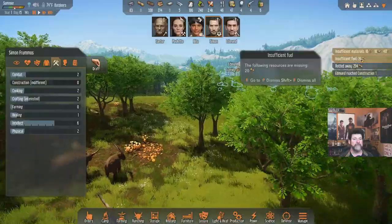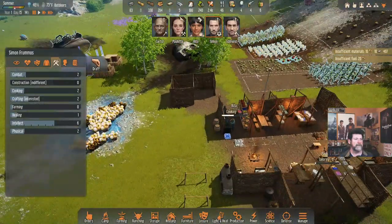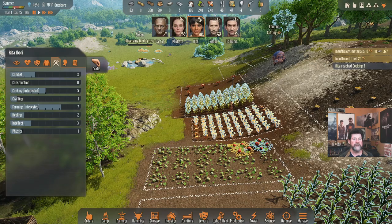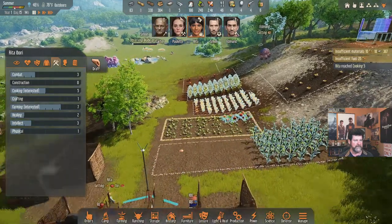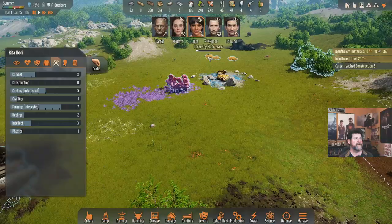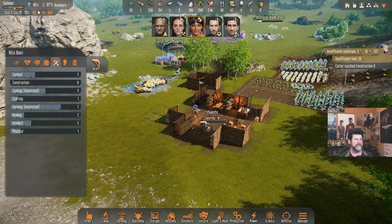Insufficient fuel — we need to get more glitter caps harvested. Rita is cooking; we've got one more meal for each of us. Let's just make one day's worth at a time since we don't have refrigeration. Rita just reached cooking 5 — nice! She'll plow through these even faster now. Let's have you go harvest some glitter caps. Simon can blast through the research before the day's over, and tomorrow we can have you plant a big crop of blade grass for hay.